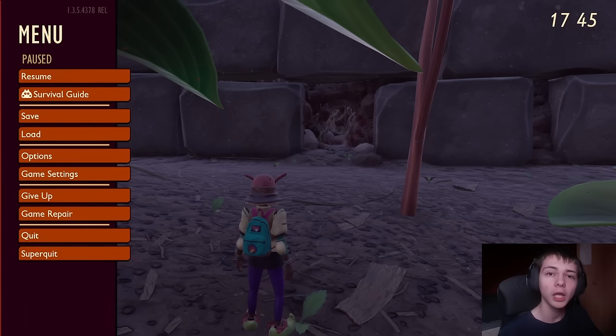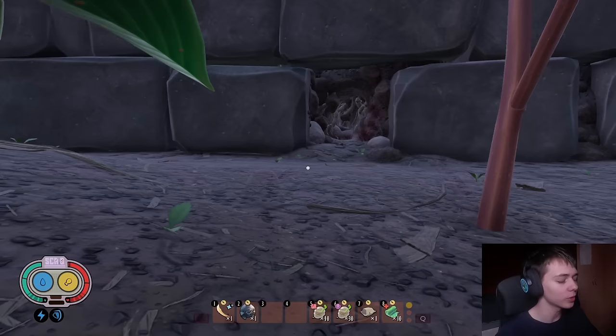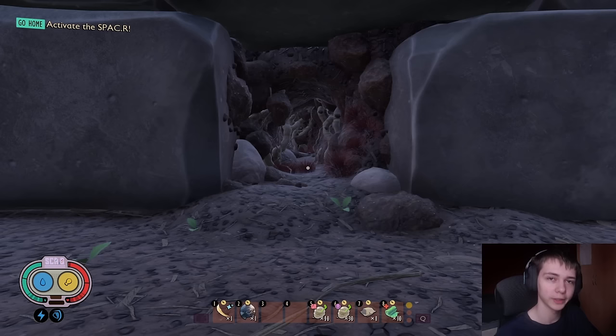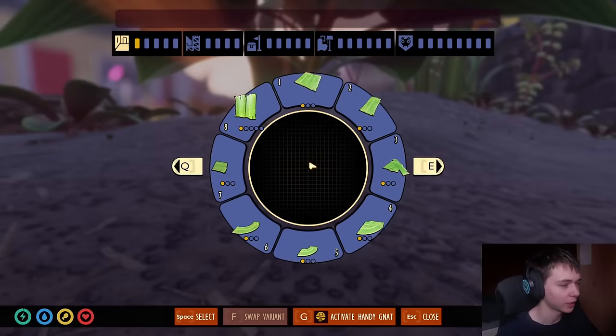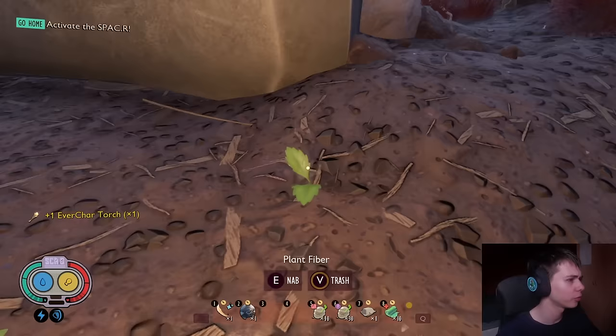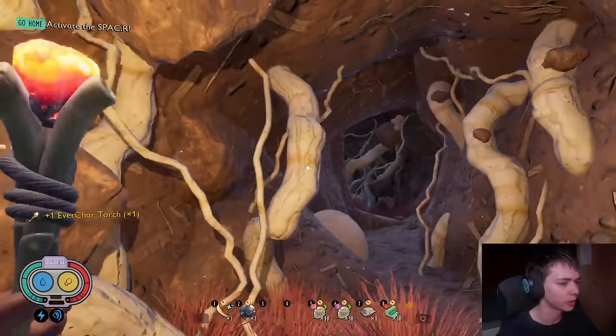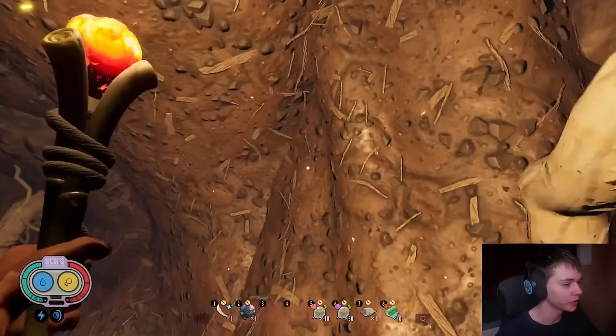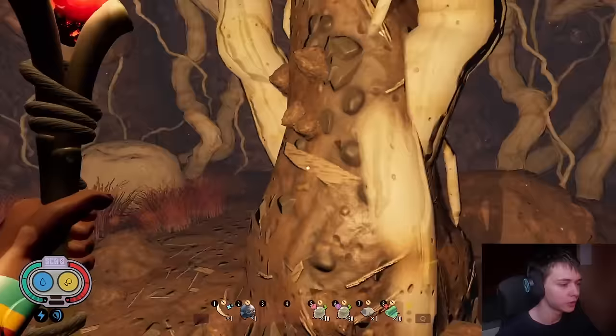Now the question everyone wants to know is: where is the easter egg? If I told you the easter egg is right here, would you believe me? Because it is — it's in the super secret tunnel. We don't have a torch so let's get one of those real quick. Also, I am on PC now which is why everything looks so good and why I'm able to switch between things quickly. Anyway, into the super secret tunnel — this was the only new thing added in 1.3 in terms of locations, and this is also where the easter egg is.